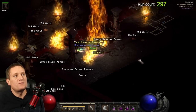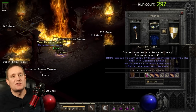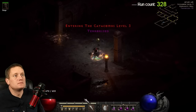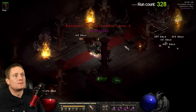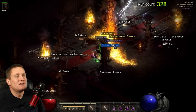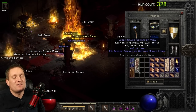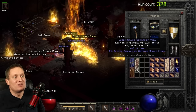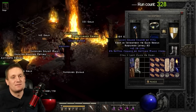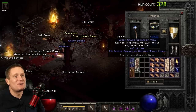Here we have a rainbow facet — it's only a 4/3 lightning, but I still want to show you every time a rainbow facet drops because this is a place where they drop frequently. On run number 328 I found something I've never found before: a grand charm with 45 to life — the max. That's pretty exciting. If the magic find had instead been plus one to lightning skills I'd be a lot happier, but it's still interesting.